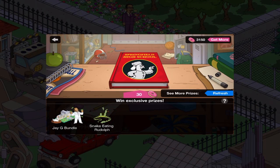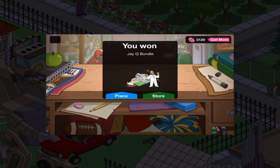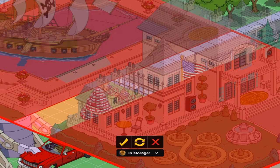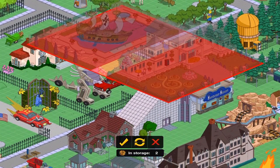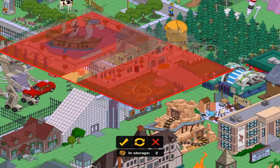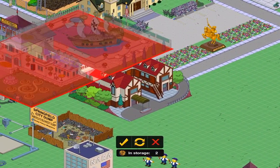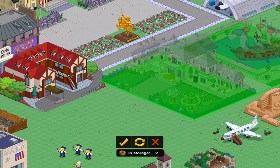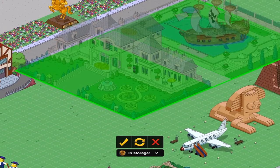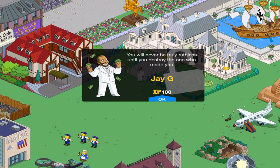There we go, finally! What in the heck? It comes with a pirate ship. Are you kidding me? This is insane. A premium character: 'You will never be truly ruthless until you destroy the ones who made you.' JG. Does anyone know who that is? Honk. Goosey Us. Of course, this is Mr. Burns, because this was, I think, a one-hour-long episode if I remember.